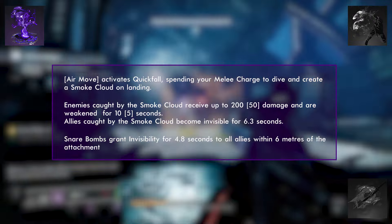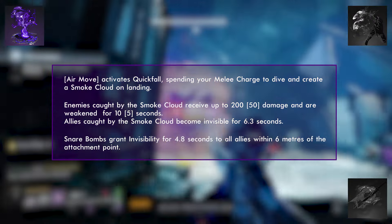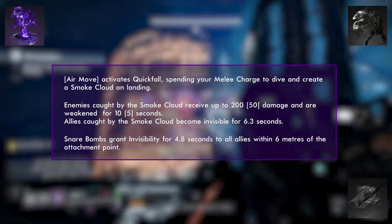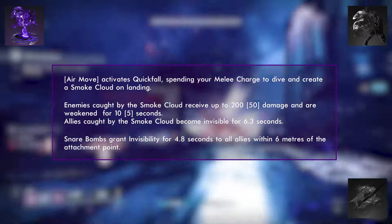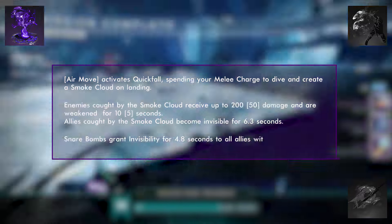Let's begin with Trapper's Ambush. Trapper's Ambush allows you to hit your air move button to activate Quick Fall, spending your melee charge to dive and create a smoke cloud on landing. Enemies caught in the smoke cloud receive up to 200 base damage and are weakened for 10 seconds. Allies caught by the smoke cloud become invisible for 6.3 seconds. Snare Bombs also grant Invisibility for 4.7 seconds to all allies within 6 meters of the attachment point.